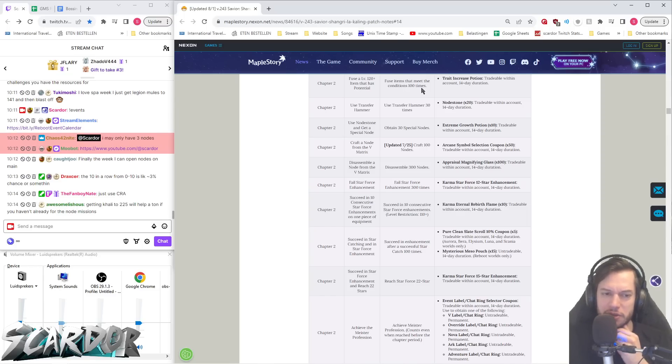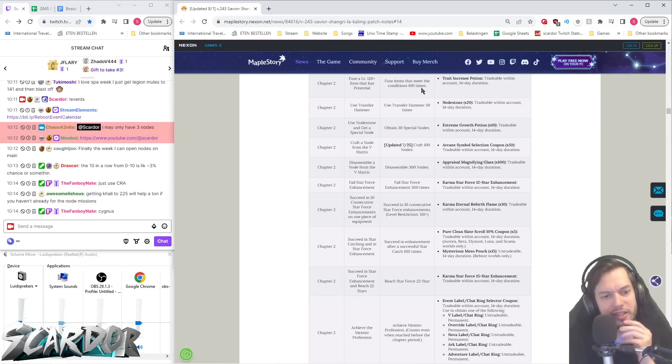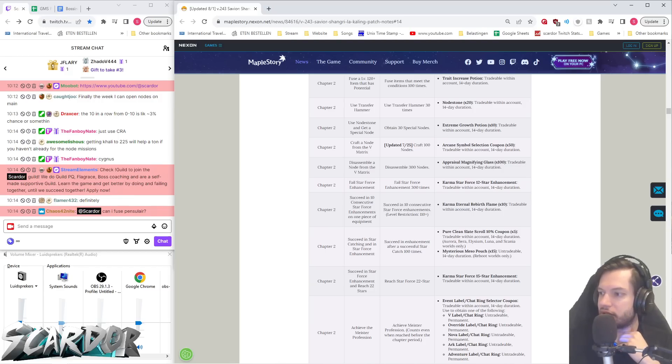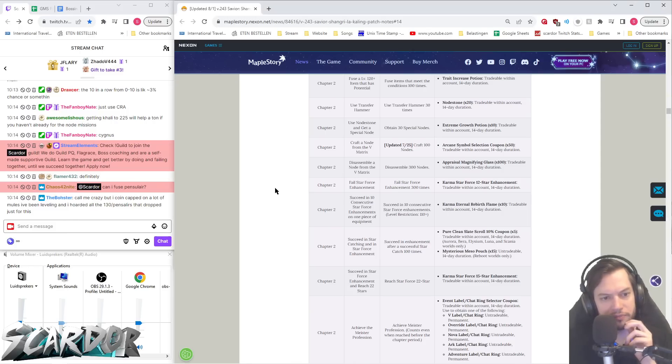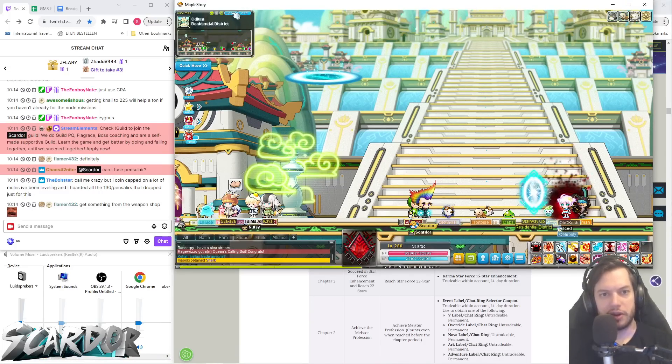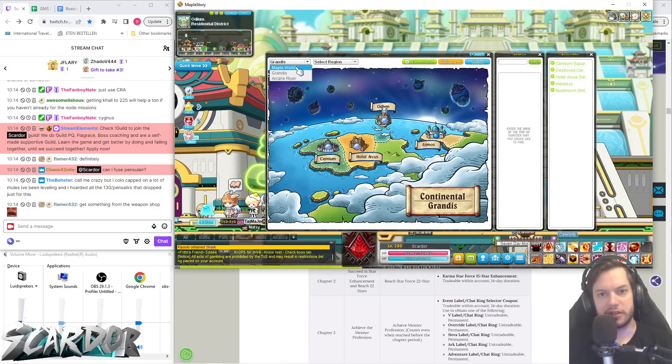Just use CRA. Yeah, a lot of early level people don't have that much CRA. I wonder what a new person can do. High level people don't need a guide for that — people who have hundreds or thousands of pieces of CRA gear don't need that. If you fuse Pensalir, you have to get a lot of Pensalir stuff. Honestly, I think the fastest — since it's 120 plus — is where the most stuff drops the fastest if you go here.